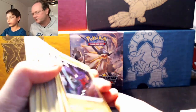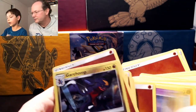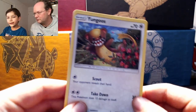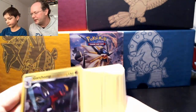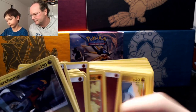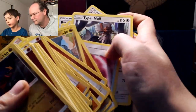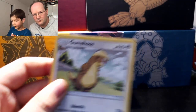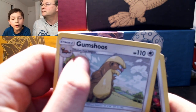Pokemon have different stages. With Snorunt as an example — he's a Basic, so he's like a young baby. They're typically weak, have less hit points and less attack strength, and usually fewer types of attack. Snorunt evolves into Gumshoos, and you know this because in the corner it shows Snorunt and says 'Evolves from Snorunt.'